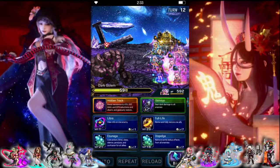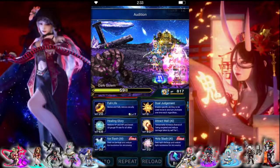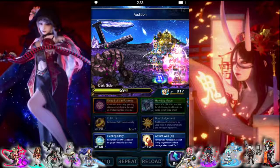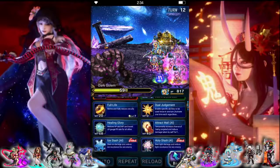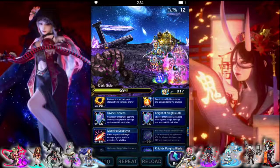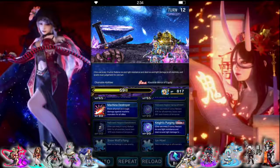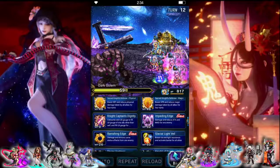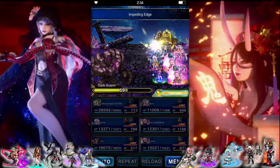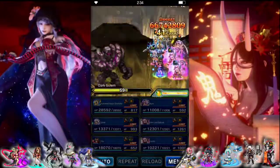I forget if it was 60 or 50 for his second threshold — we'll find out in a second. Intro, mana regen. Make sure mirage is up — yeah, got it. That's only one turn of that but whatever. Okay, so 60 was threshold two, which means I can't do damage this turn.